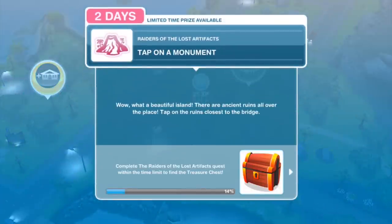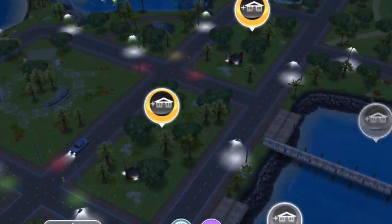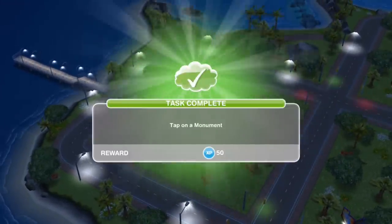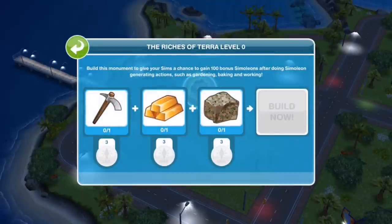Next thing, tap on a monument. Wow, what a beautiful place. There are ancient ruins all over the place. Tap on the ruins closest to the bridge - that ruins is this one here. Let's go ahead and tap on that. Task complete.